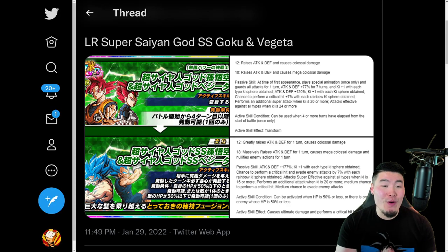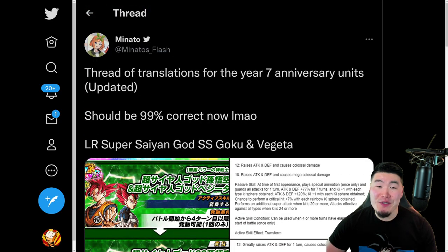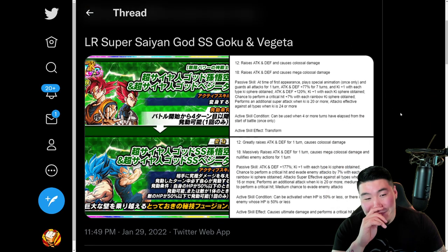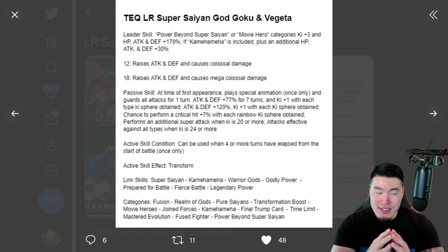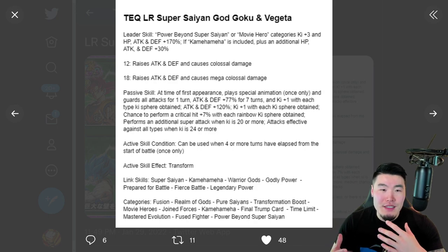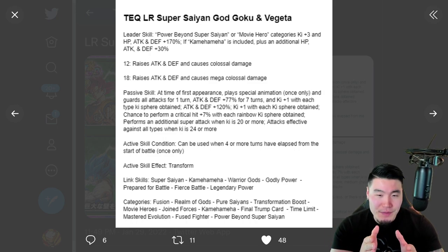We now have the full details for the LR Gods as well as the LR Super Saiyan 4s. Big shout out to Minato's Flash on Twitter for posting these translations. I quickly looked over everything before I started recording and I'm not really sure how to feel, because not only do these units seem absolutely absurd — just next level power creep — but I'm not even sure if I fully understand exactly how they work.